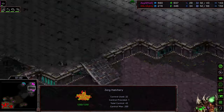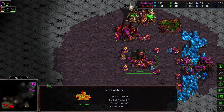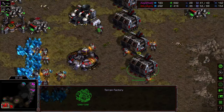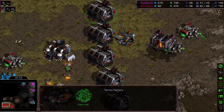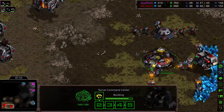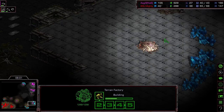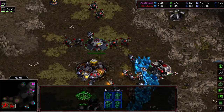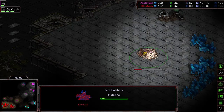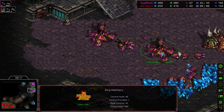That was well timed on my part calling that it wasn't enough — particularly with the defense there. Aegis securing for himself the 12 o'clock location. Still not upgrading to Lair. Continuing to produce more Hydralisks, looks like he's just going to stick to Hydra versus Mech. Five factories for the mid-game. I've got to say, despite a lot of the rough portions of the early build order, I think Mighty is going to be in a good position to push out with the Goliaths here in the mid-game.